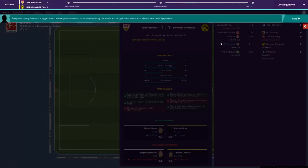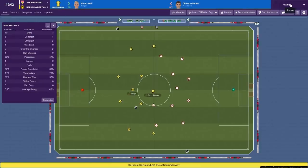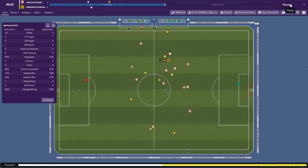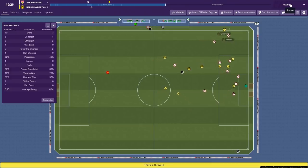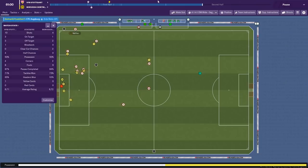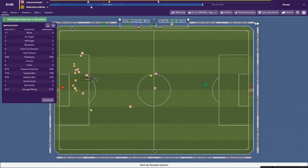This is obviously only the second experiment and I've got quite a few more to go. I'm getting my assistant to do everything in these videos because these experiments are about assessing how good the tactic is, not how good I am as a manager. Obviously this is on an alpha version of the game so it might change come the official release on the 2nd of November. I will make subs if players are playing really badly or they're tired. We're on the attack here looking to get the second — Castro fires it just over the bar.